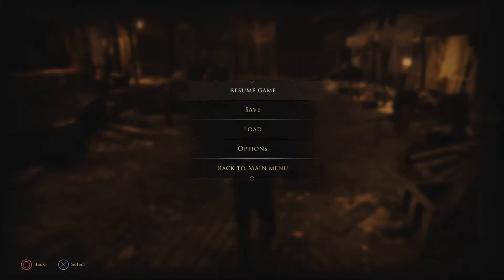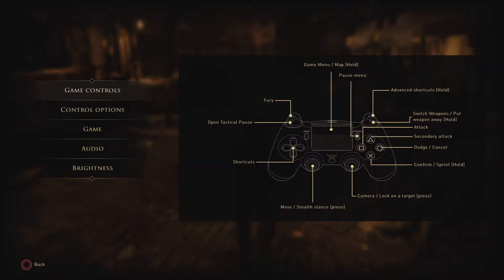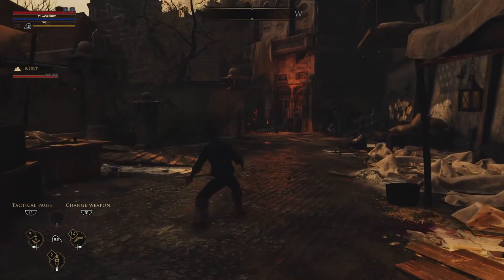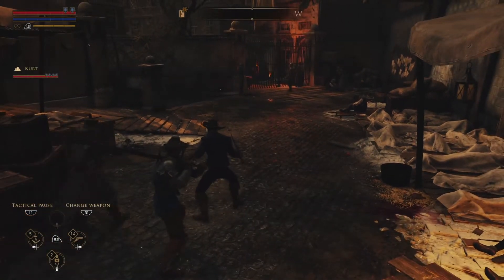Checking game control options - dodge, parry, secondary attack. Interesting controls setup. Direct access to the map - you can access the map in the region. Heading down this way. Is there anything over there? Nope, I thought maybe I could find something.